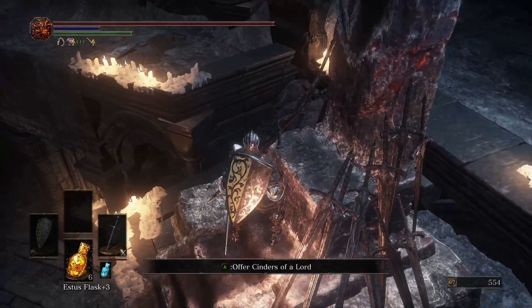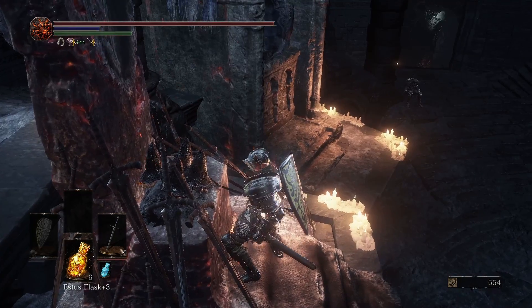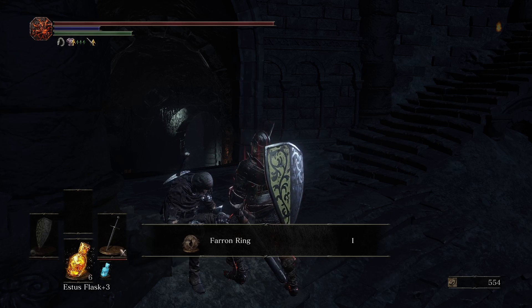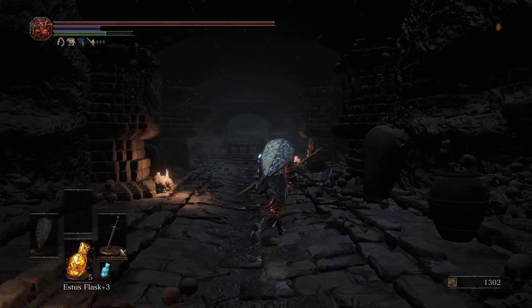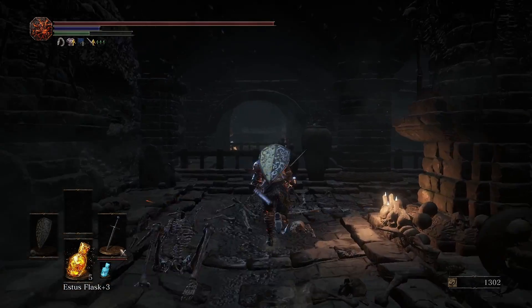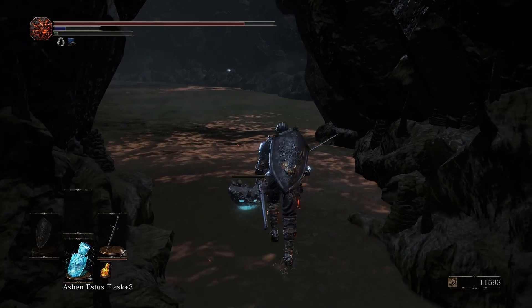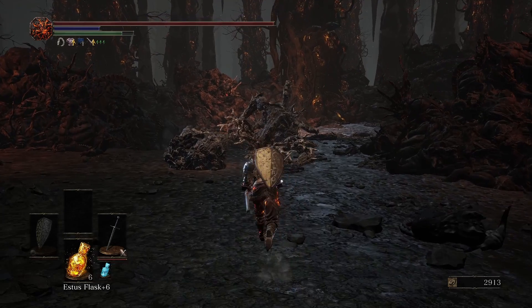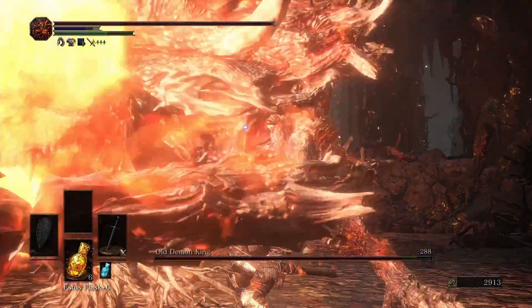Now we can get the most important ring for this run. We just have to offer the Cinders of the Abyss Watchers to the Throne, and the Crestfallen Knight will give us the Farron Ring, which reduces focus consumption when you use weapon arts. It's basically tailored for us. We can jump down into the Catacombs — nothing useful here — and after cutting down the bridge we venture into the Smoldering Lake, where we can get enough materials to upgrade our weapon to plus 7 if we trade a Black Bomb to the Crows. We just had a pretty big power spike, so we can go fight the Old Demon King. This boss is not very hard — his attacks are even slower than ours.